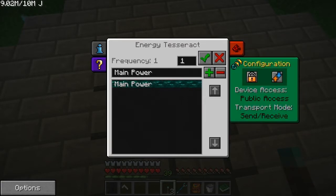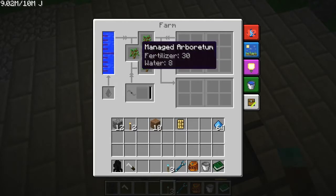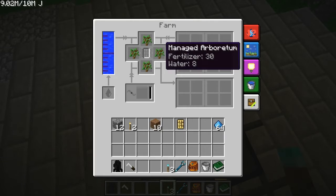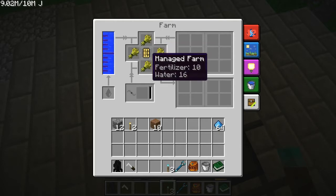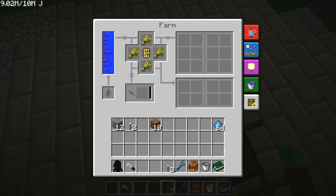We're going to set it to receive only. By default it functions as an arboretum, which creates trees. You see how this says 30? That's actually 30 milli-units. Each fertilizer provides 2,000. And you can see how this says crops — so I'm going to put this in here and notice this changes to wheat. And this takes 10 out of the 2,000 supplied. And then I've got an infinite source of water because I put that down there. So here's the fertilizer — now it needs dirt.